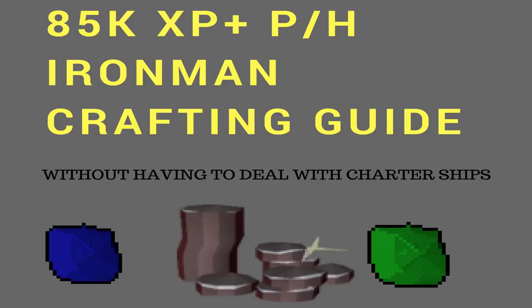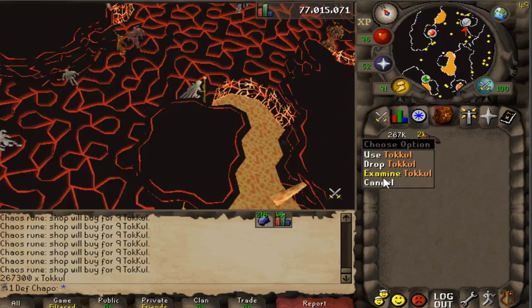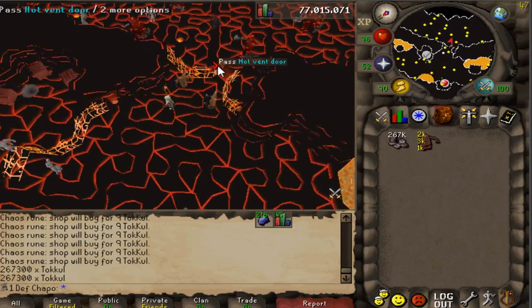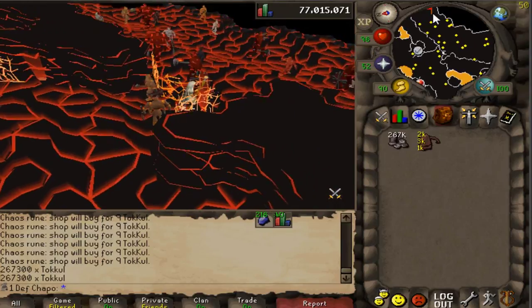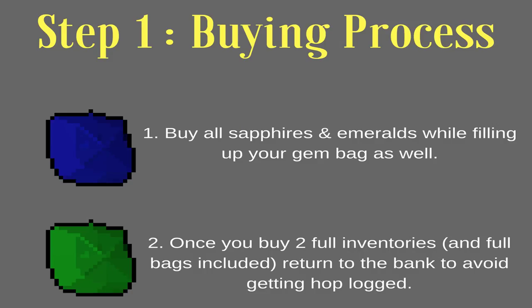For this method you're gonna need some starting cash. You will not be profiting from this method, but you will not be losing too much for the amount of XP you're getting. Start off with a good amount of tackle — I'm starting with about 267,000 tackle, which was about 3 mil worth of chaos.